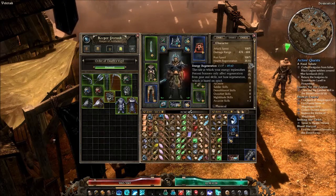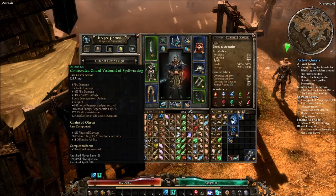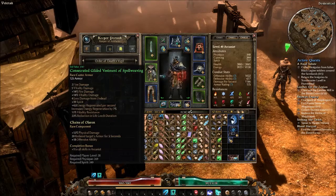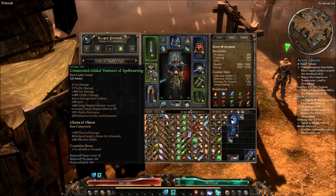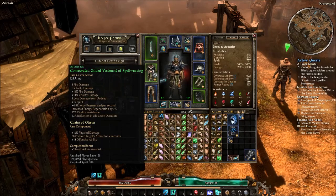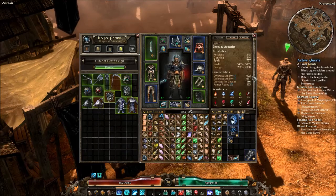I have 99 regen right now. Having about 80 to 100 regen is pretty much required for this build, and that's why a chest piece that has flat regen and percent regen is important. For the component, I would suggest Chains of O'Laren or Hallowed Ground — either one with plus two to all skills in Arcanist. I went with the Chains because of the offensive ability. The reduced armor is icing on the cake, and physical damage does work with that weapon to add weapon damage into Kalidor's Tempest and the beam. It's mostly for that tiny bit of offensive ability, which does really actually matter.